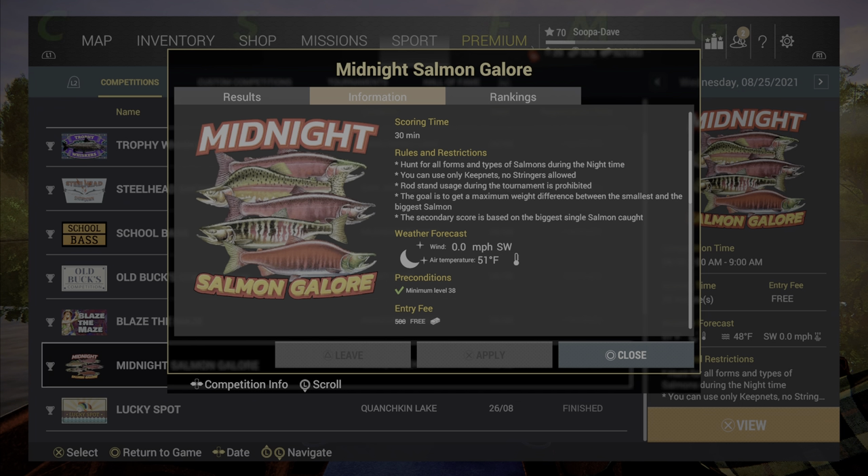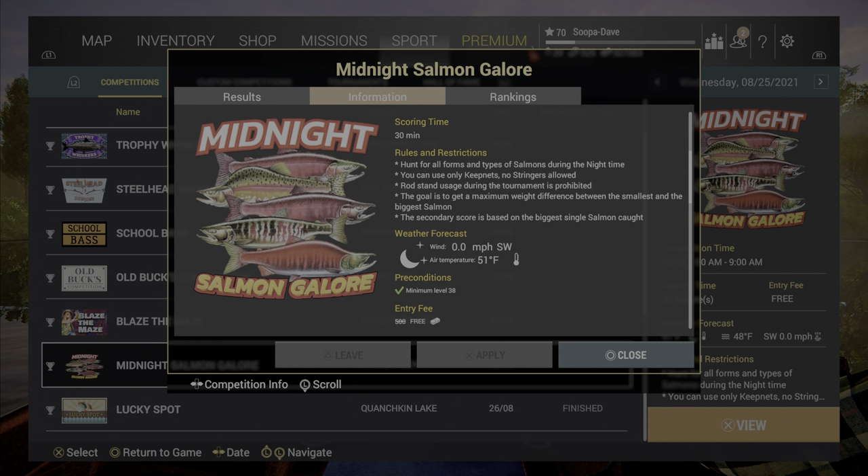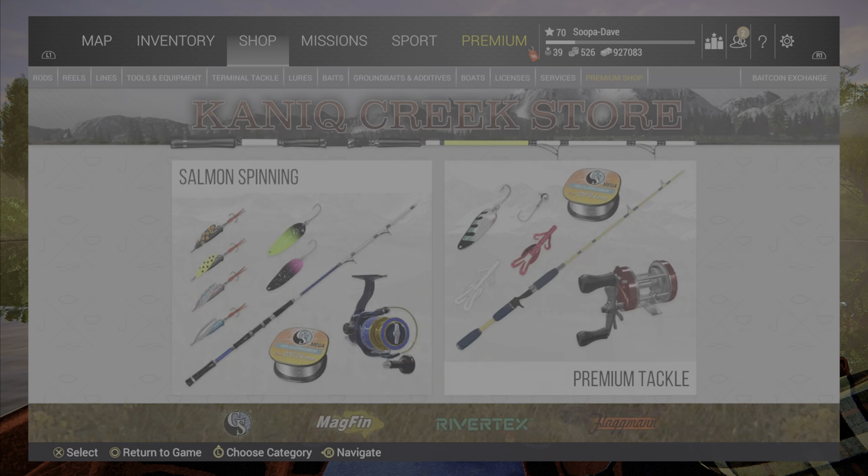Welcome back folks to Midnight Salmon Galore competition guide here in Kanik Creek, Alaska. The rules are you have 30 minutes to get the biggest and smallest salmon of any type, and you can only use keep nets. You can use any rod that you want.